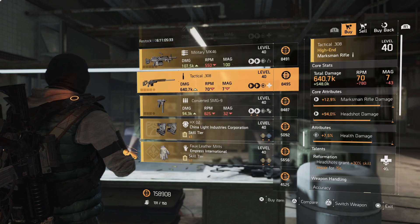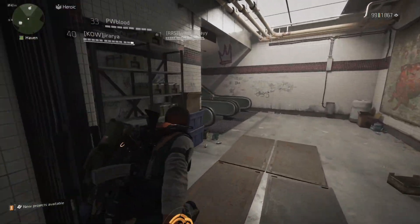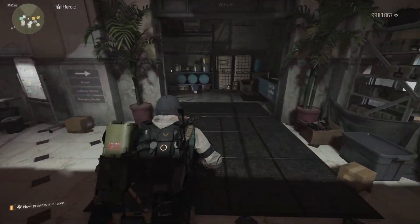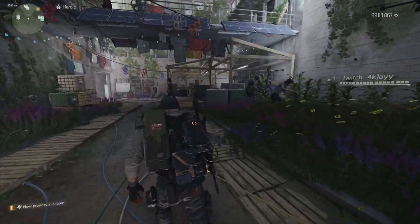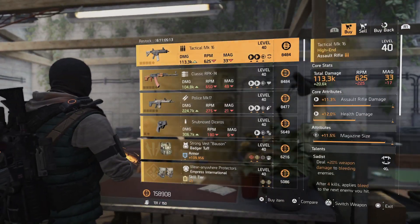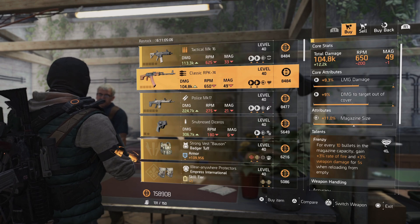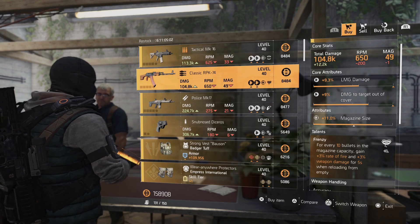The next items are at the Haven in New York City. We're going to pass the first vendor and head over to the second one. This vendor has two items I want to mention. The first is a Classic RPK with 9% LMG damage and 8-9% damage to targets out of cover. You could swap the magazine size for damage to armor, or keep the magazine size and just max out the LMG damage.